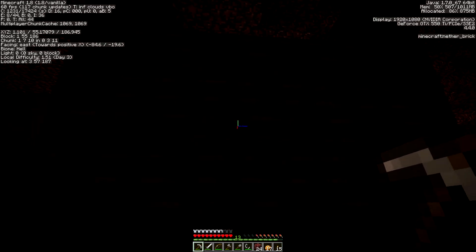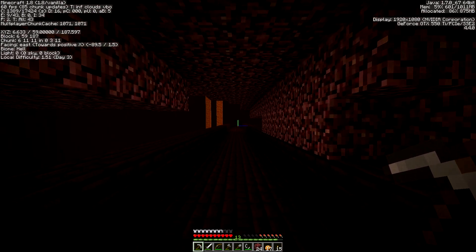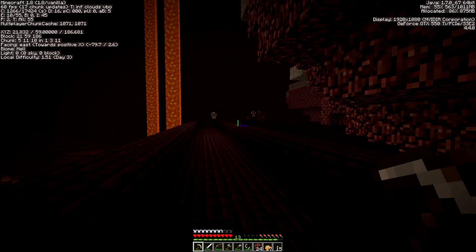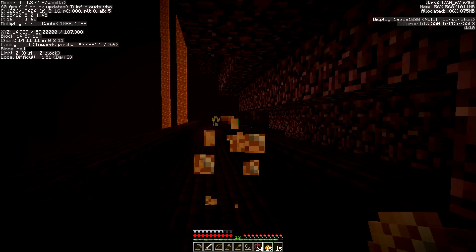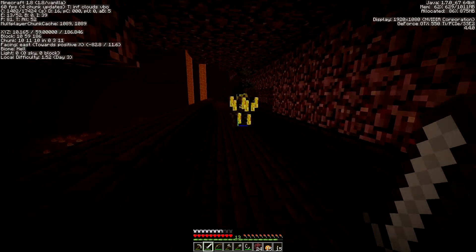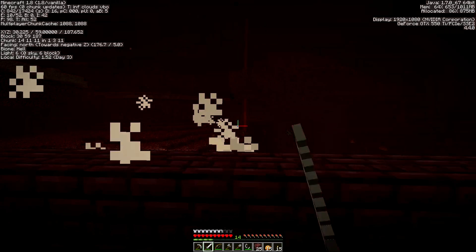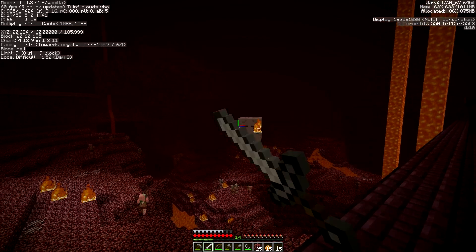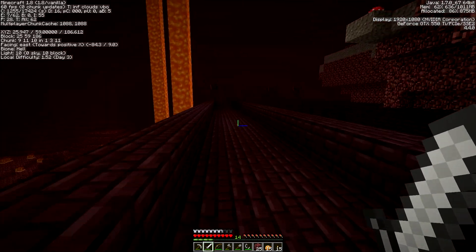We do want to be careful with these nether fortresses because the tall death skeletons — wither skeletons — can come at us and be rather scary. Oh, there's one, and a blaze. I obviously have the blaze's attention already, I'm luring him over here. Break line of sight — we're going to take him down. We have a ghast to keep us company, that's just great. Stay focused. No blaze rod — oh my god, ghast. There are two of them. Return to sender! That's how you do return to sender — you can just use your sword, you can use potatoes for all I care.